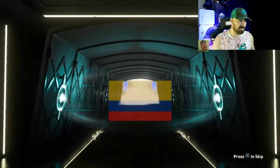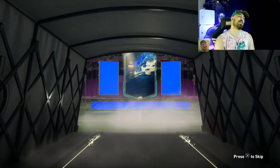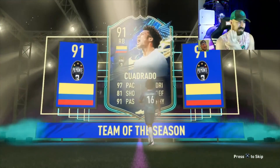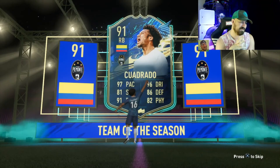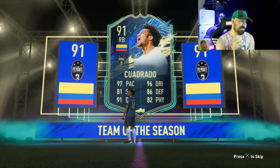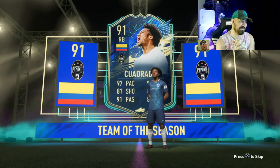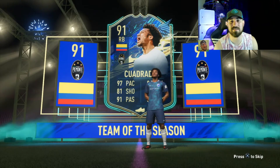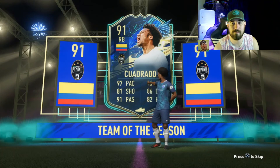Oh, it's Cordado — that rating sucks so hard. I mean that card is good, I just don't need him at all. That sucks man, because that just tells you the rest of the pack is gonna be 90s and lower. Fudge.